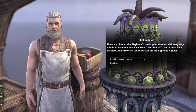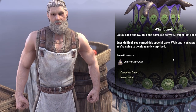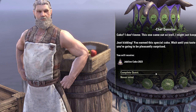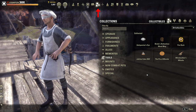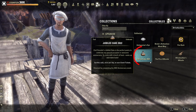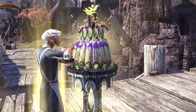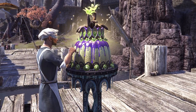After you return to Chef Donolon and successfully complete the quest, you will get the Jubilee Cake Memento. Each year you can obtain a new and unique cake. To use the Jubilee Cake, you have to open your collections, go to Tools, and then click on the Jubilee Cake Memento. This will summon a Jubilee Cake. Eat from the cake and it will grant you a double XP buff for 2 hours during the event.